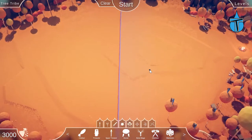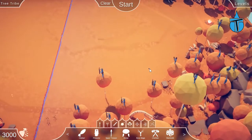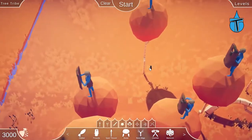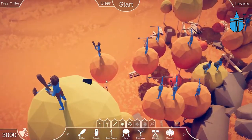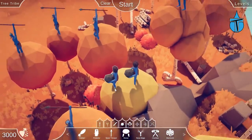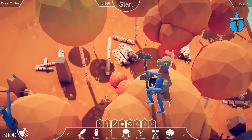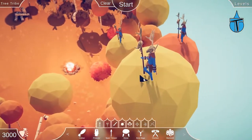Let's get started. This level is called Tree Tribe and we've got loads of people in trees. We have shield people, some cavemen club people, spear throwers, some pothead stoner people — I'm guessing they're the chieftains — and we've got some stone mages.